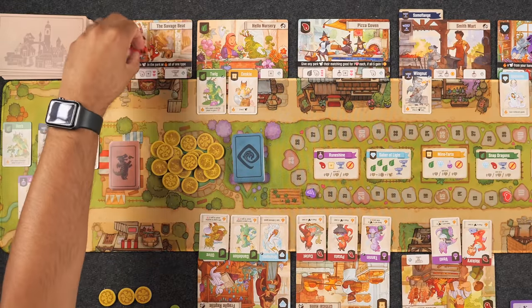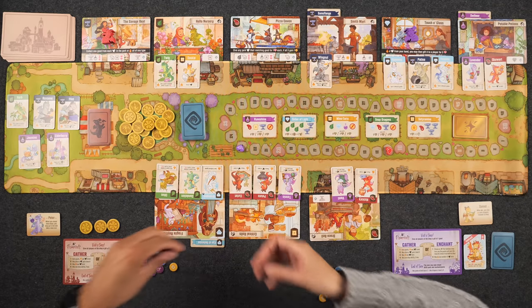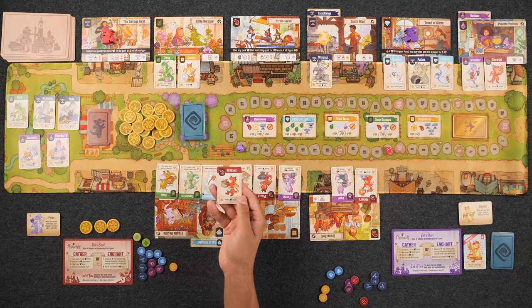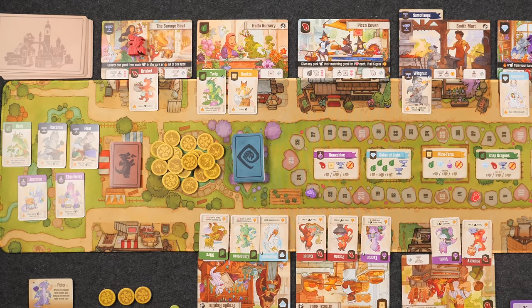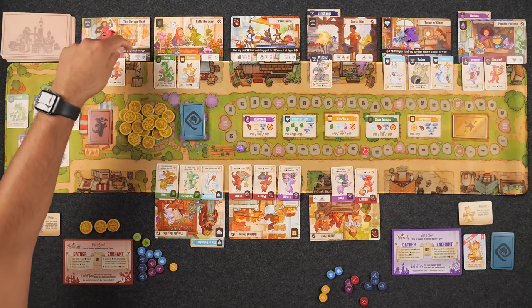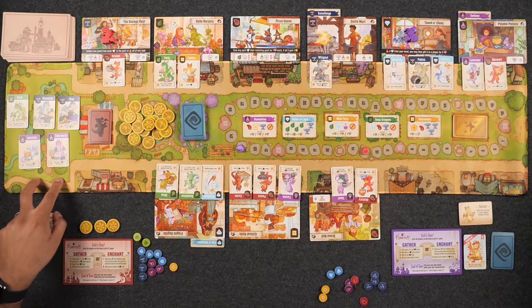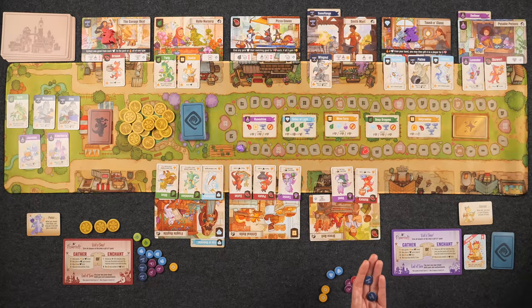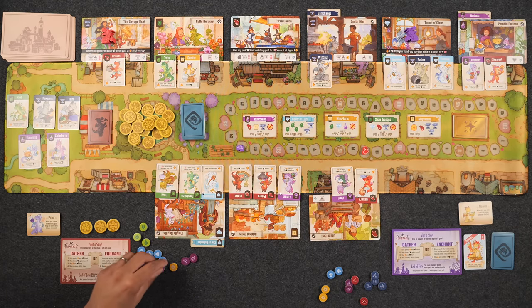Naveen's turn: he goes to Savage Beat, gathering one anvil. He places Brisket, a meat dragon, earning two reputation points. He fires up the fire up ability to place a dragon in town, but has no dragons in hand. He then uses the shop ability, collecting one good from each park dragon: two anvils, two potions, and a leaf.